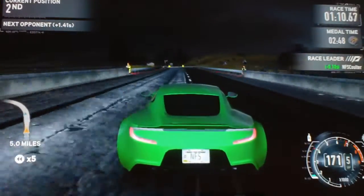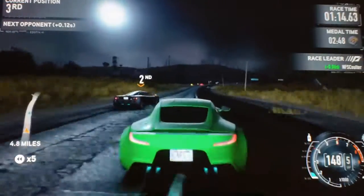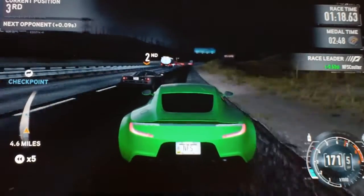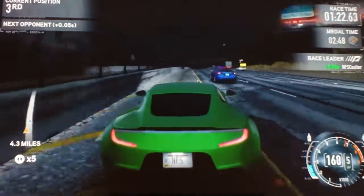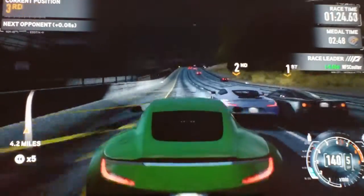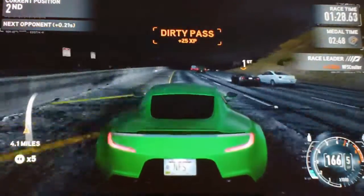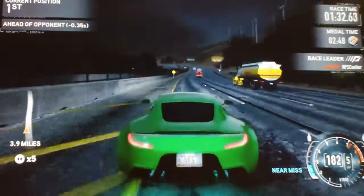This corner coming up is deceptively tight — we always end up hitting that house over there. Especially with the Aston Martin and a few other supercars, all it requires is a light touch on the handbrake to get around those kinds of corners. You don't need to get heavy on the brakes; just get the tires loose and bring yourself around.